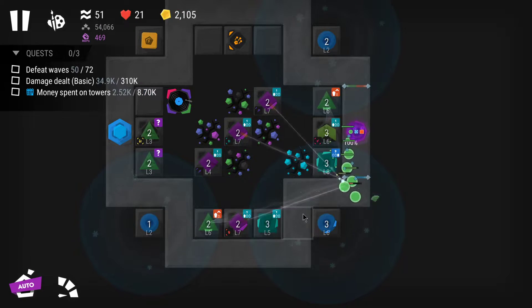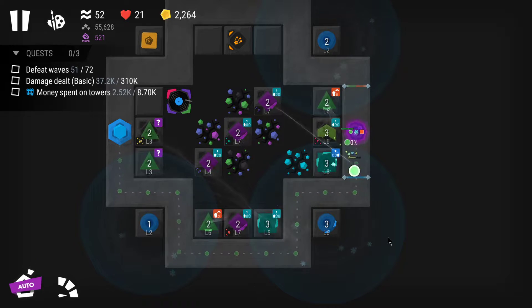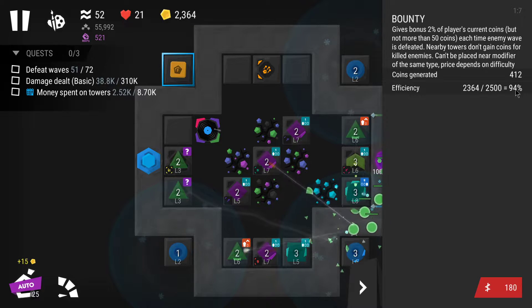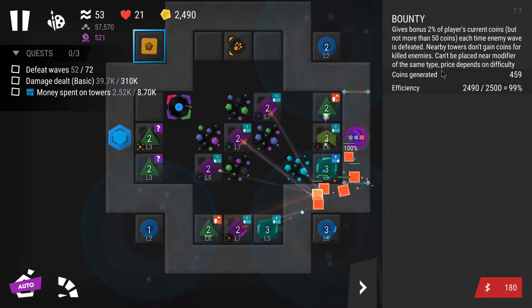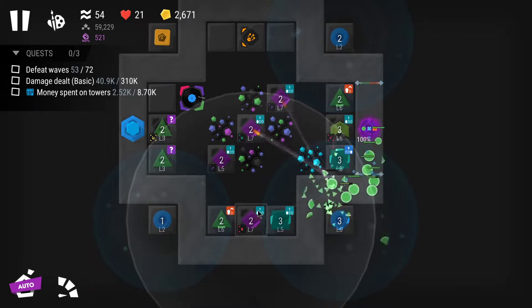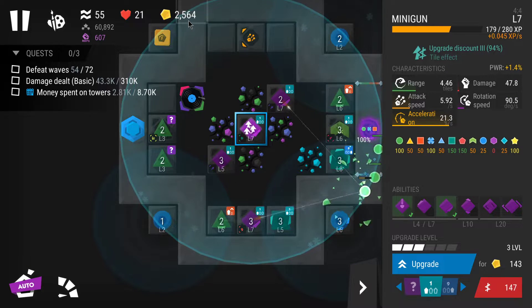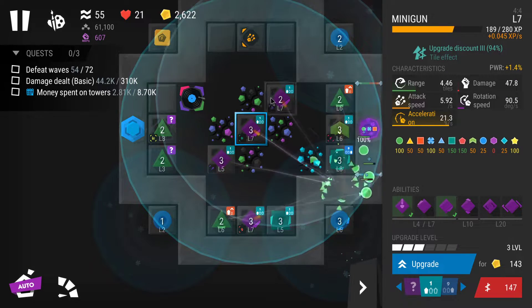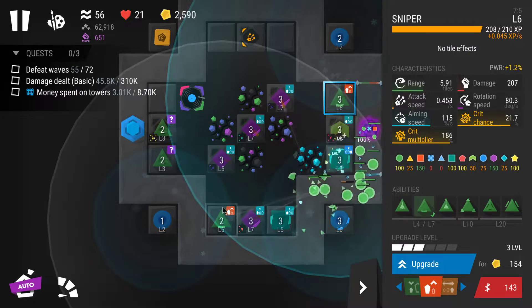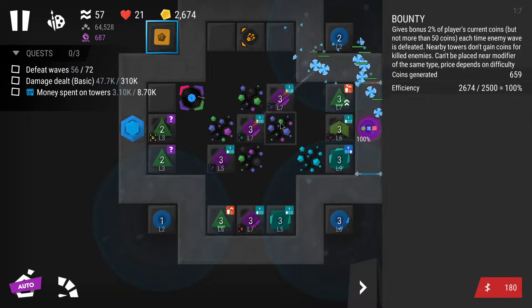Let's start changing the targeting of the snipers as well, just to maximize the overall impact on enemies. Almost at 2500 now, approaching 100% efficiency — that means I'll start earning 50 coins at the end of each round. Now I can start spending coins so that I'm always above 2500 and still able to upgrade towers. This is the point where you actually spend cash, but you don't want to go below 100% efficiency.